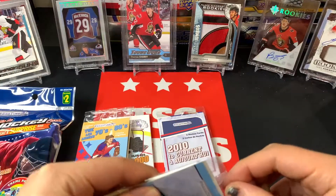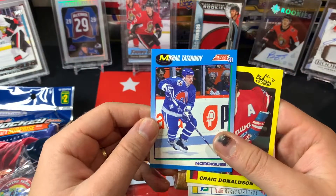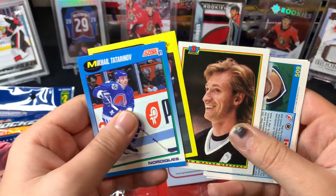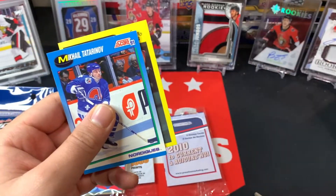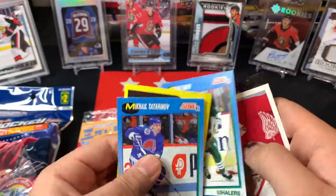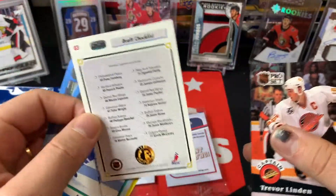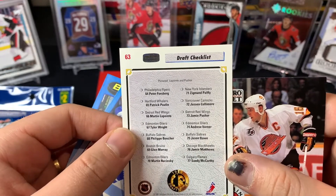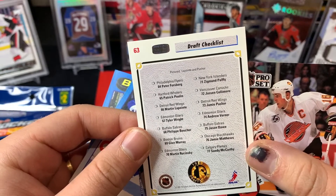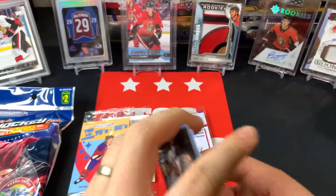Starting with 90s junk wax era. We've got a Mikhail Tartino, a Craig Donaldson, and a nice Wayne Gretzky card - I like to collect Gretzky stuff so I'm throwing that to the side. Got a Brad Shaw Hartford Whalers jersey card - interesting. And a draft checklist card of Peter Forsberg - haven't seen that one before, I kind of like that design.